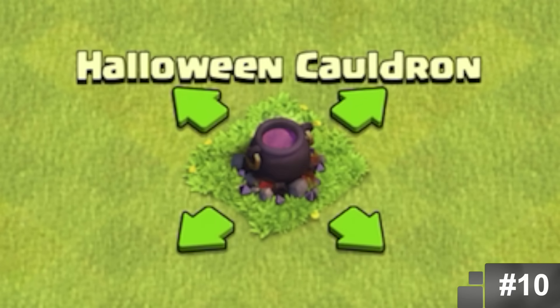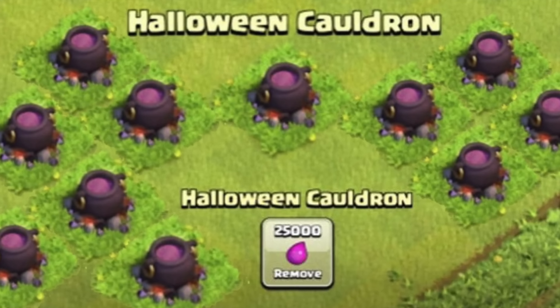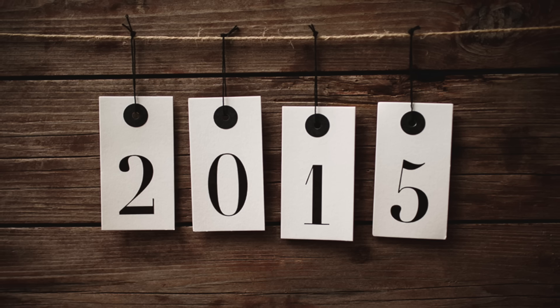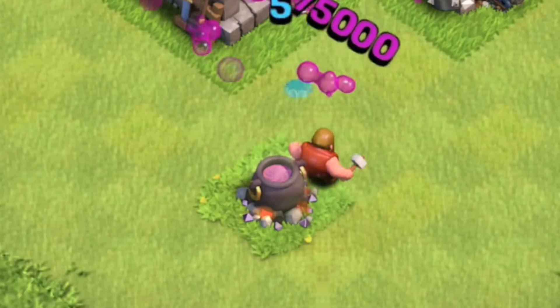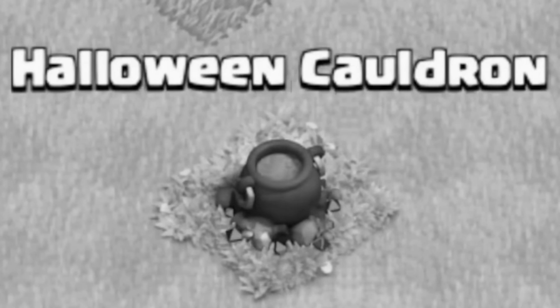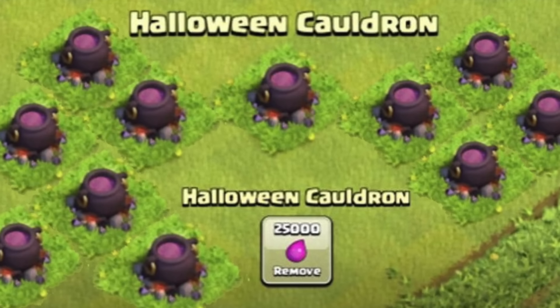Starting things off simple is the Halloween obstacle for 2015, which was the cauldron. This obstacle is pretty low on the list because 2015 wasn't that long ago, but it's still relatively old and rare to see nowadays. It was seven years ago, and 2015 was the beginning of the game's slow decline — it never got as big as it was in 2015. Many players just didn't feel like playing in that particular month. It is still a pretty rare obstacle.